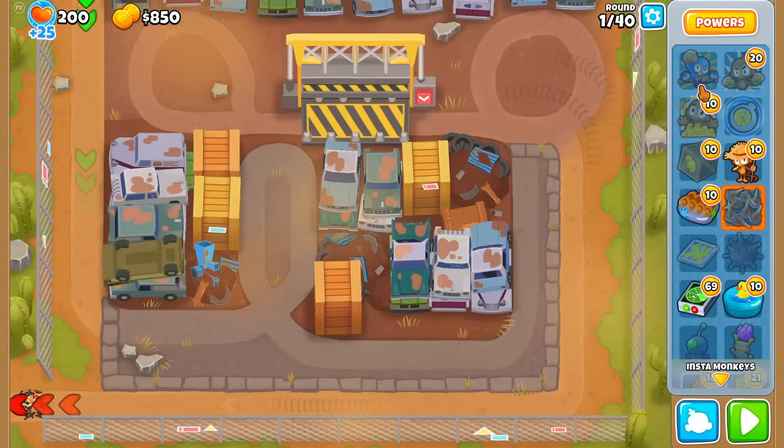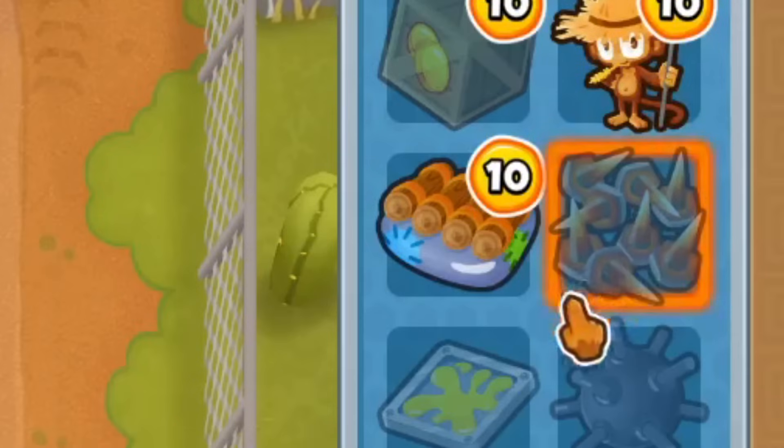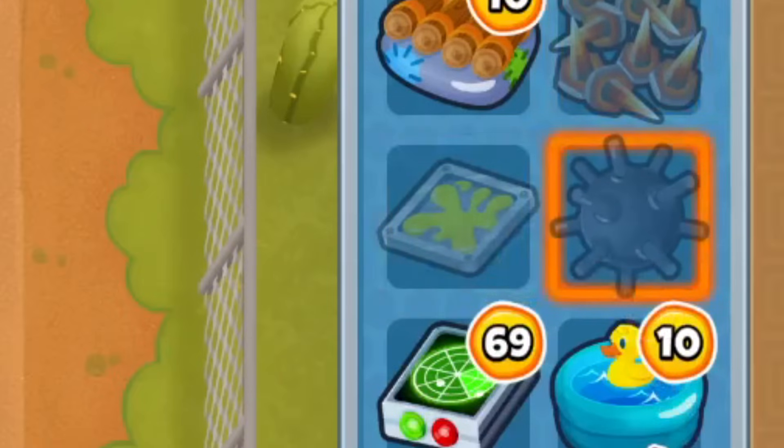I'll go over the five powers that are actually needed for this challenge: Super Monkey Storm, Time Stop, White Hot Spikes, Glue, and Moab Mine Trap.